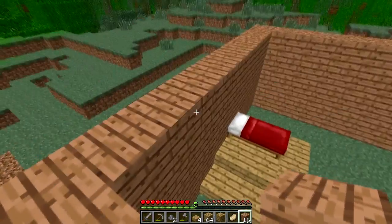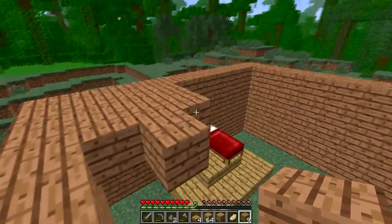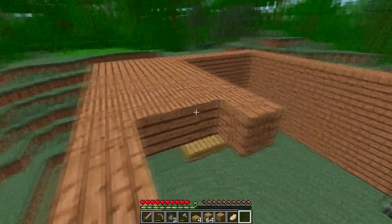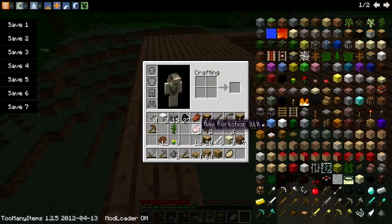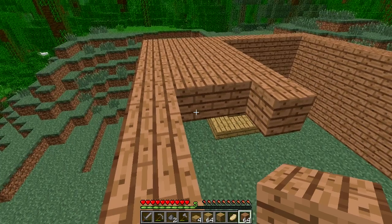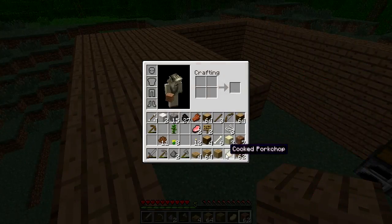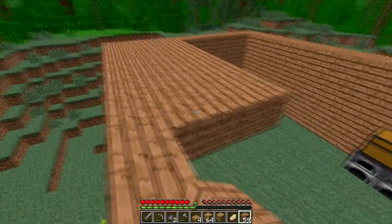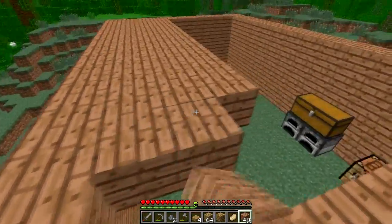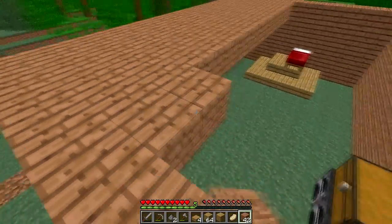I might make this a double-floored house, but for now let's just do a flat roof, just in case I want to make another level. Give me some more planks — I don't know what they're called, just planks. Crouch — yes, yes, yes. This is a big roof.